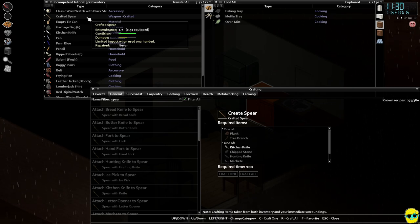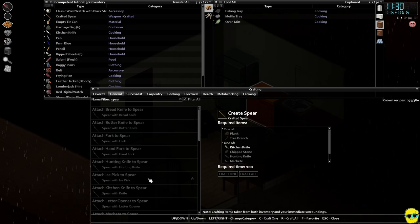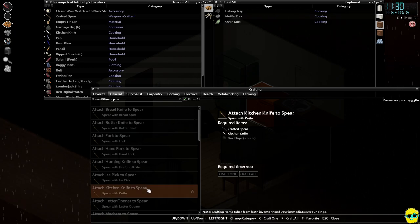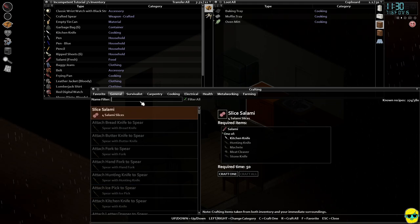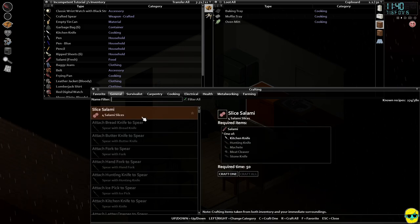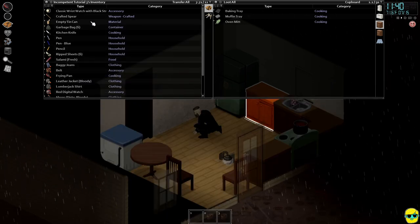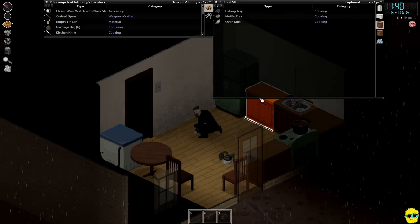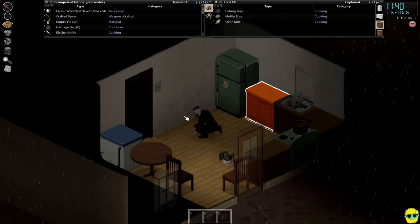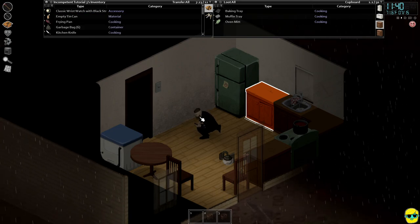Look at this thing — look how much damage it does compared to our frying pan. Now we're going to see if we can attach the kitchen knife to the spear, but we need duct tape — two units. You can't make tape in this game like in Seven Days to Die; we need to find some. Even so, even without anything attached yet, this weapon is a million times better than what we've got. We're going to equip it in both hands — it's better when used that way.